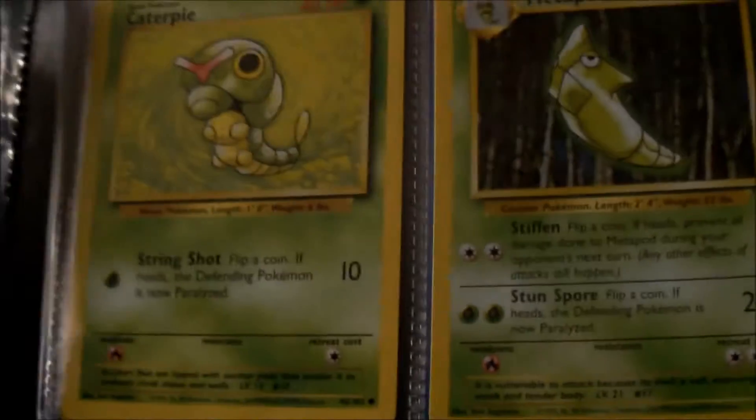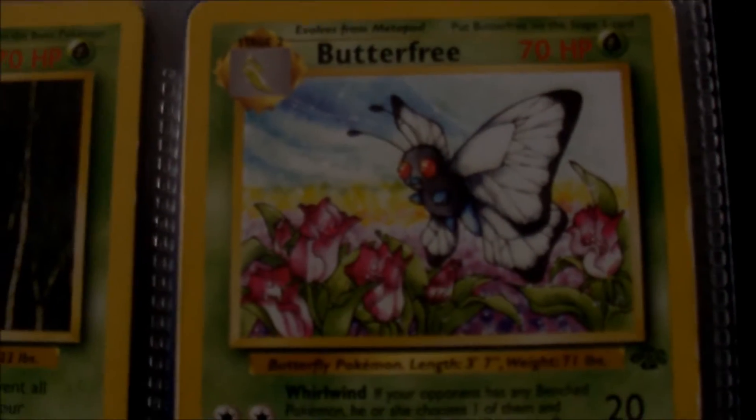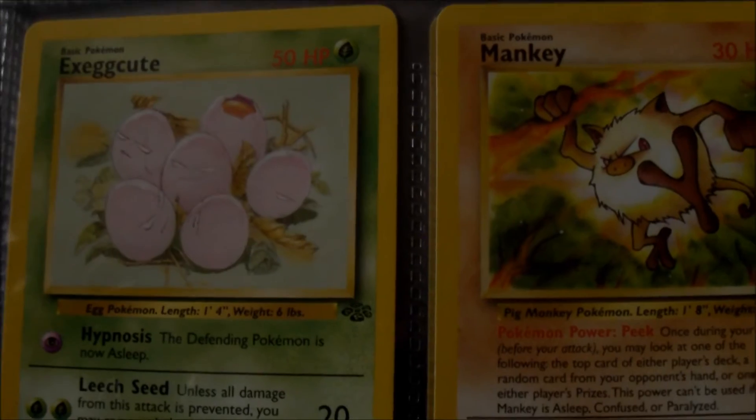Diglett and Dugtrio — I don't have any of their evolutions, but I did have the majority of them. Caterpie, Metapod — Beedrill I think was part of the Jungle set. I thought I lost this Butterfree card because I used to really like Butterfree. I was gutted when I couldn't find it but it turns out I have still got it. It's a little bit scuffed on the corner which is annoying — that's probably due to where I've stored it.